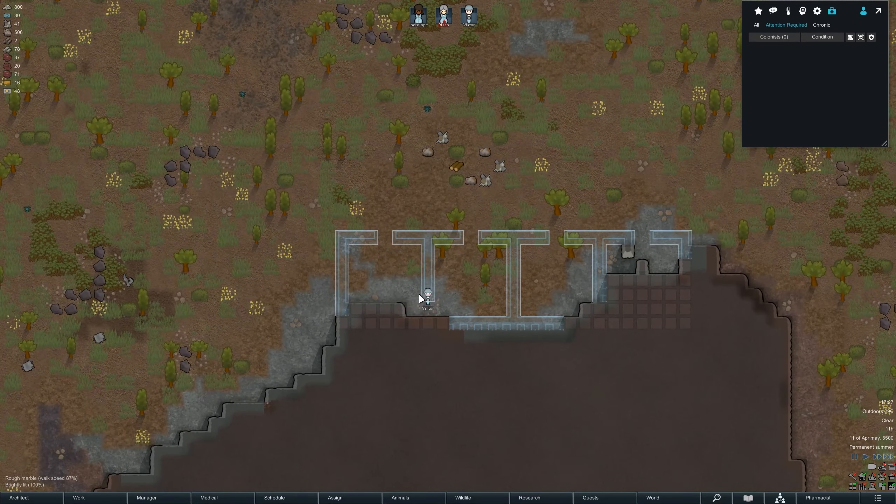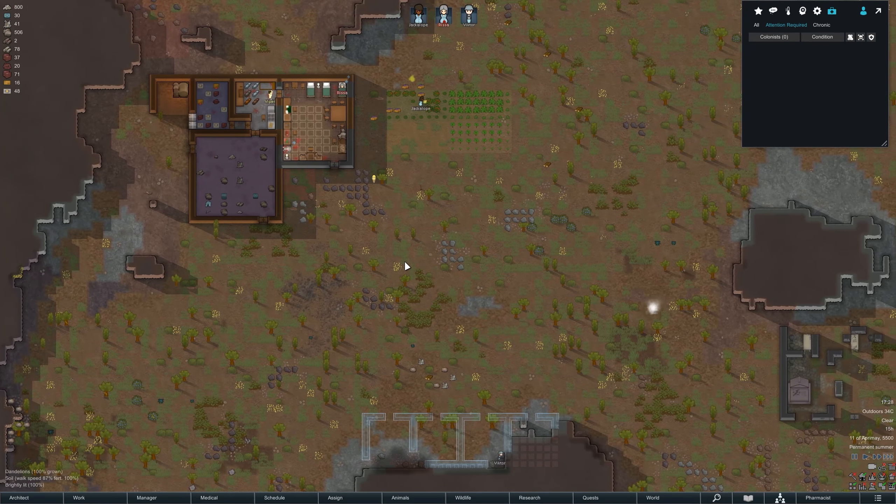Victor is digging out the area for the new rooms so that's great. I really should look into getting some better power generation — what options have we got available? We could do a wind turbine; we could get a couple in the back here. That might be worth doing actually.